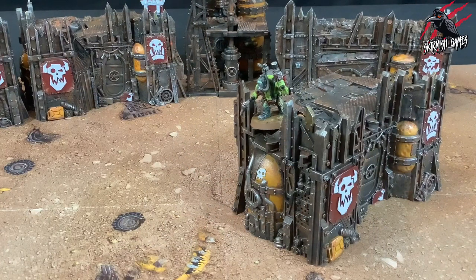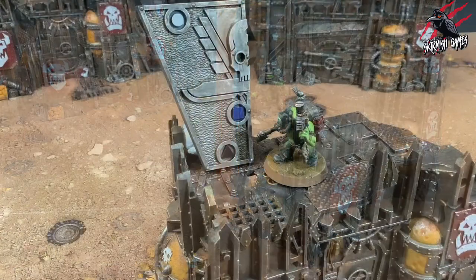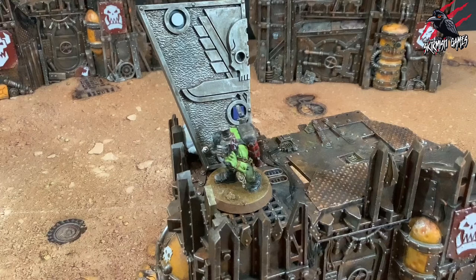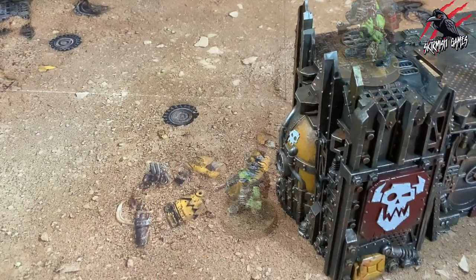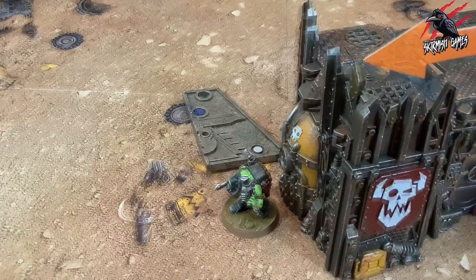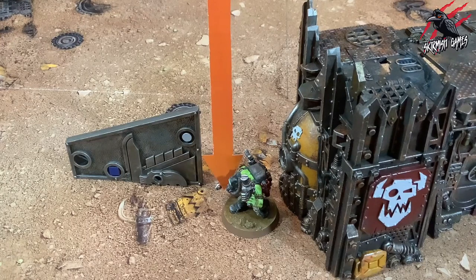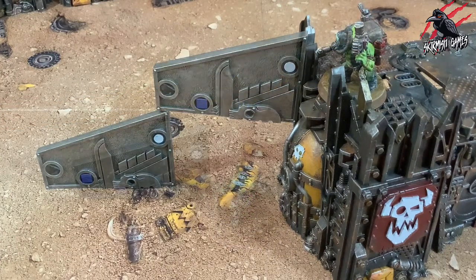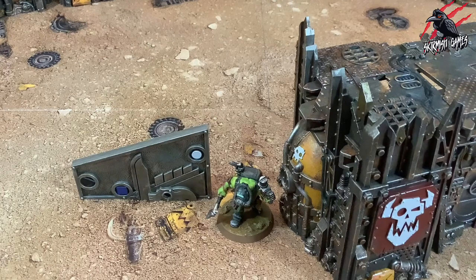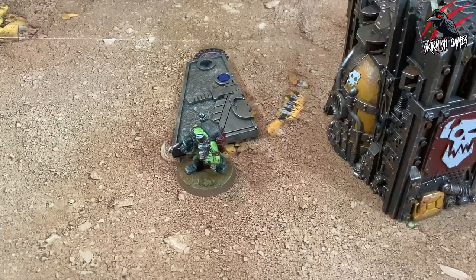Now let's look at that example for dropping. Here you can see the operative is within one black triangle of the edge of the terrain feature it will drop from. The operative then drops from that terrain feature. The horizontal distance it moved is measured as normal. The vertical distance it moved is more than one white circle but less than two white circles. As increments are rounded down, it moves one white circle vertically. After the model has finished the drop, it can complete its move as normal with any remaining movement characteristic that it has.